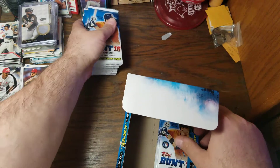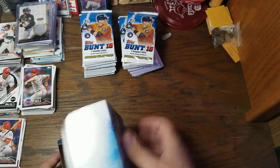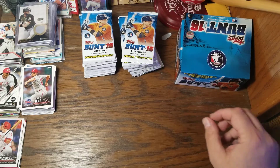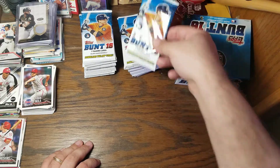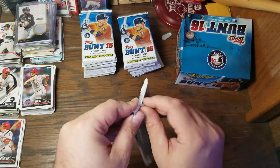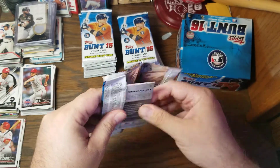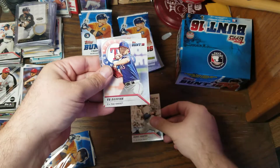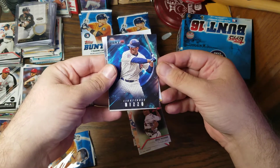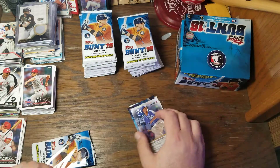I don't remember if there's anything key or of any value whatsoever in this box, but we're going to give it a shot. We've knocked over a bat right there. We have Carlos Correa on the front of the pack. So let's get to opening. We've got Sandy Koufax, Yu Darvish for my personal collection, Maddux, Light Force of Anthony Rizzo, Ben Zobrist, Jose Bautista, and Jordano Ventura.